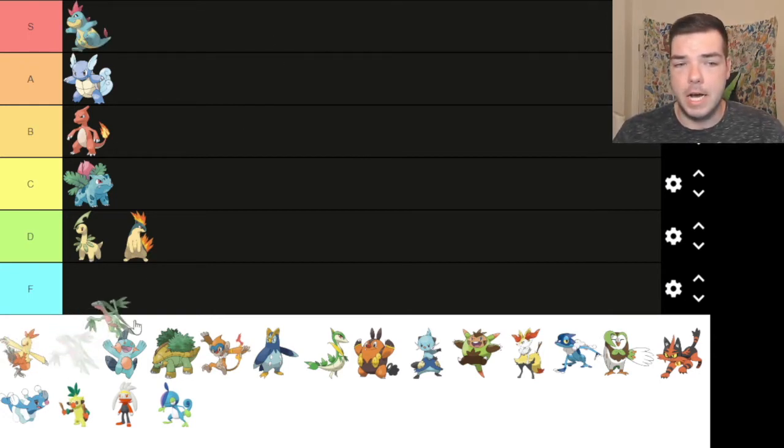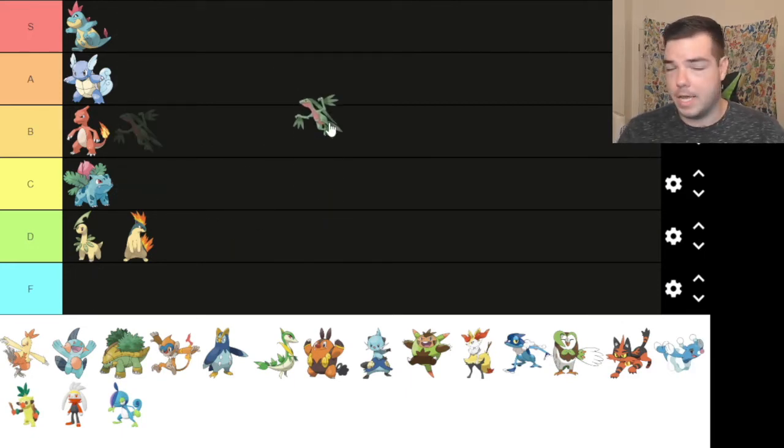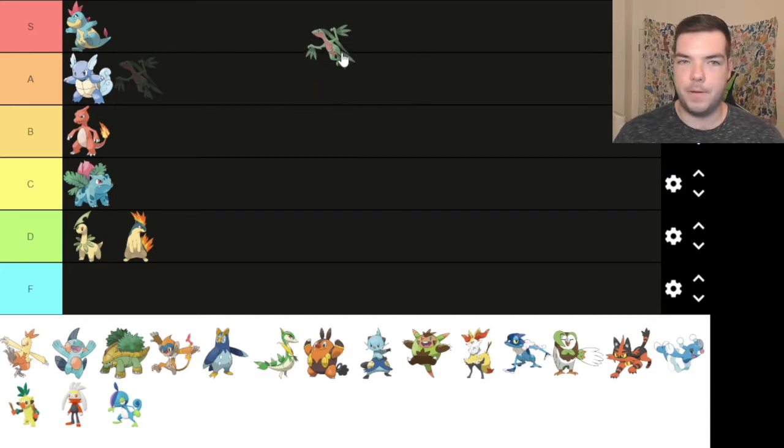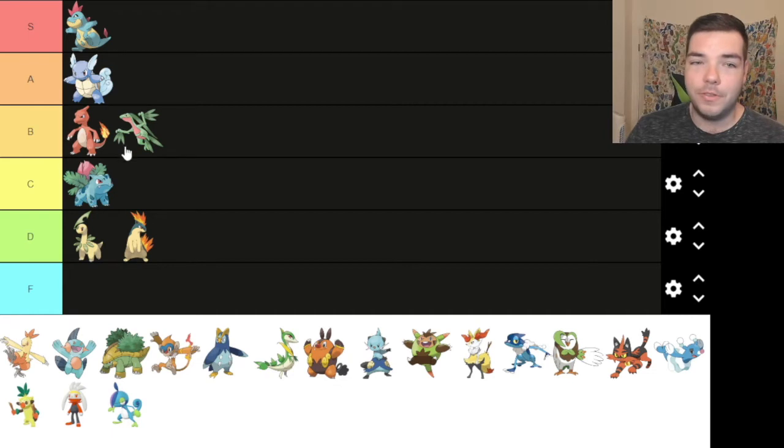On to Gen 3. Grovyle looks like he can fly, which is cool. And this would always bop me because, as you saw in the last video, I would normally always go Mudkip. Grovyle would bop me in the May battle or the Brendan battle right before Mauville City. Like, Grovyle would slap me silly. So out of respect for that, I'll put it in B tier for now. I think it could be A tier — Grovyle is a lot better than Ivysaur. We might have to upgrade to A.